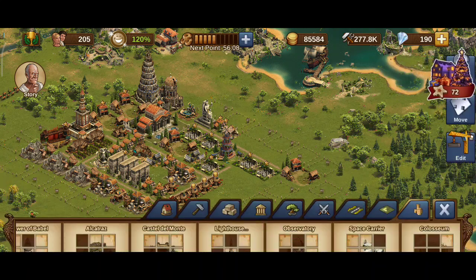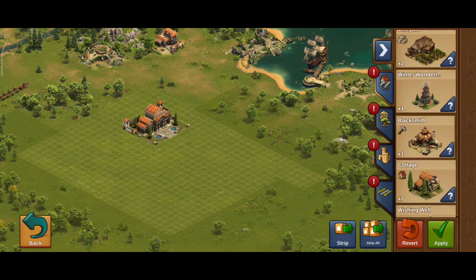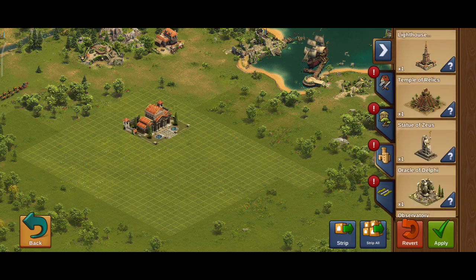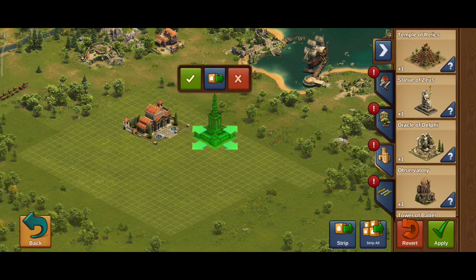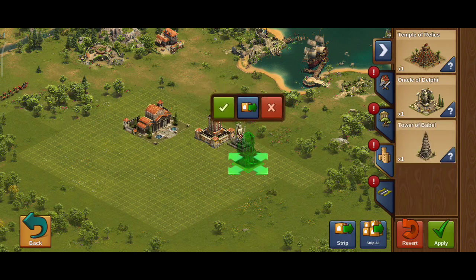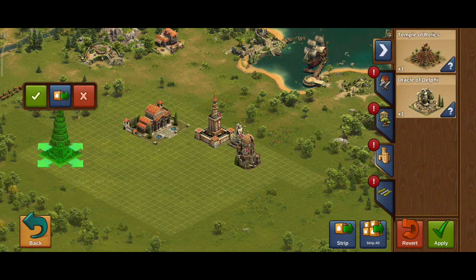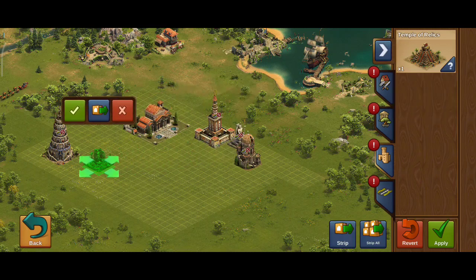Let's go back and show my great buildings. I have an LMA. Got my Zeus. Got my Arms. Got a Babel. Got an Oracle of Delphi. And got a TOR. Not bad for playing less than a full week.